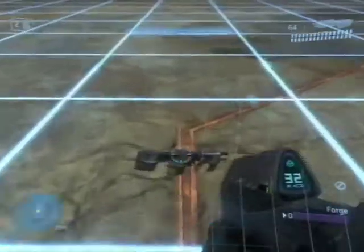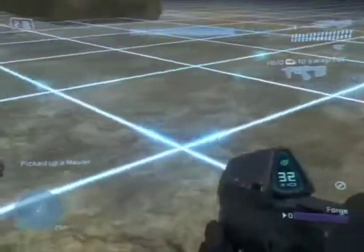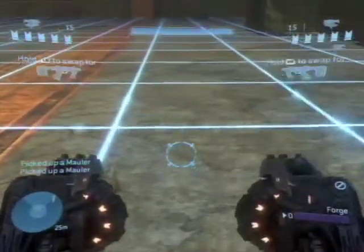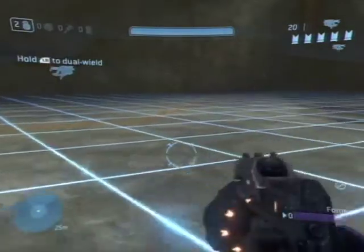Okay, what you're going to do is grab a Mauler, then switch to your secondary weapon, then grab an SMG, then grab another Mauler, then swap the SMG for a Mauler, and then melee. Now you should have the same primary weapon as your secondary weapon.